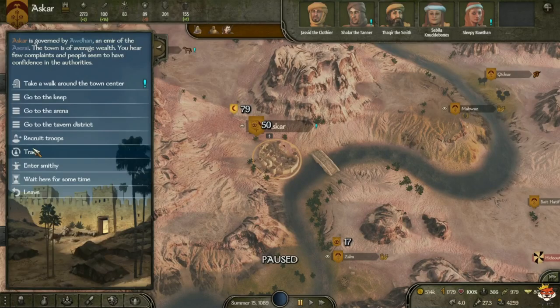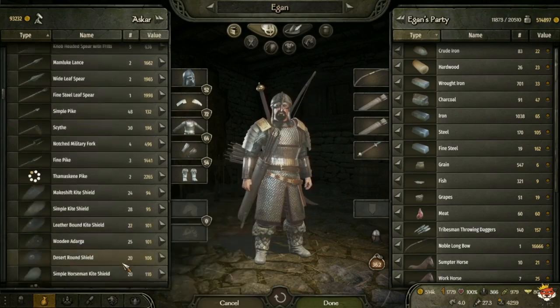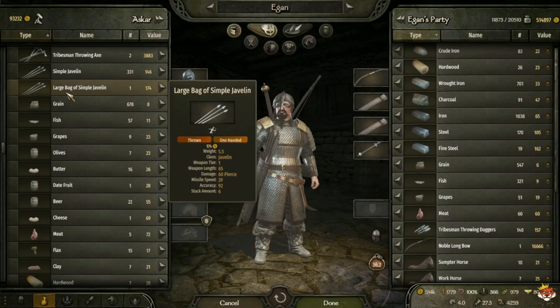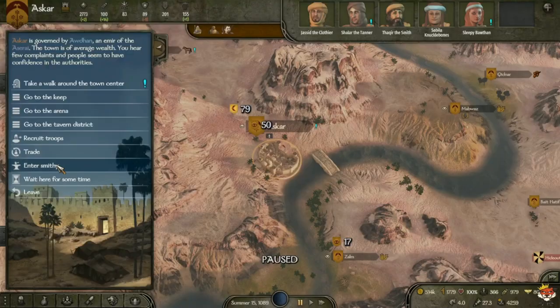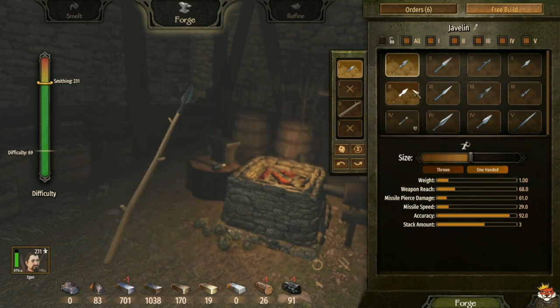Collect them, smelt them, and keep those items on you. Also during battles or in towns, you want to buy javelins to get a start so you can make basic javelins and learn the process. You still make a little bit of money to slowly pay things off.